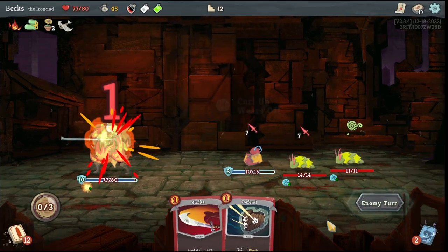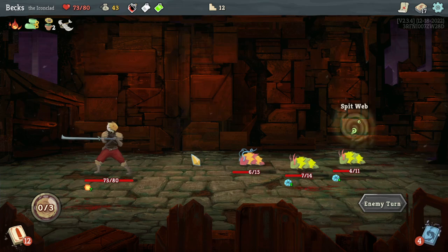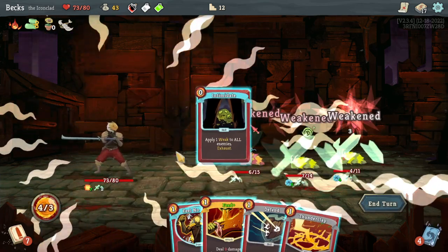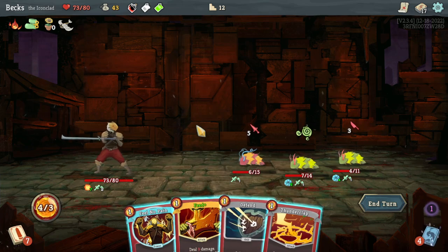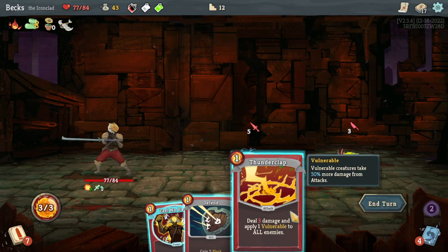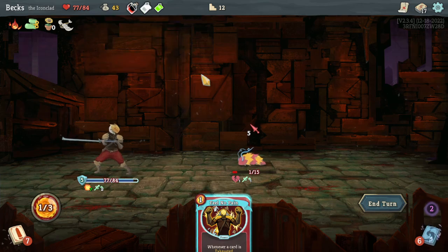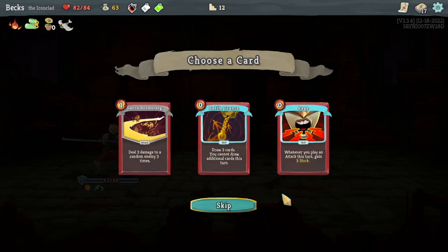Curl up — that's fine. That's less fine. I really hate Weak. I kind of actually look up my deck. Draw three cards — you cannot draw additional cards this turn. Matter if you play an attack the turn — gain three block. That seems pretty nice.